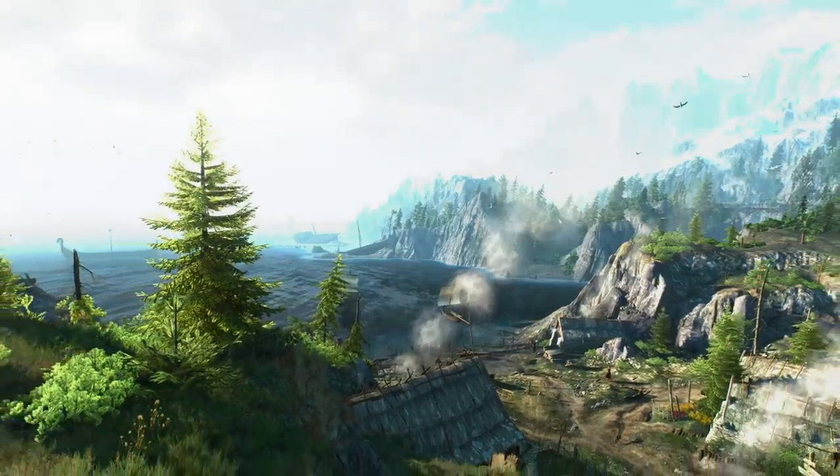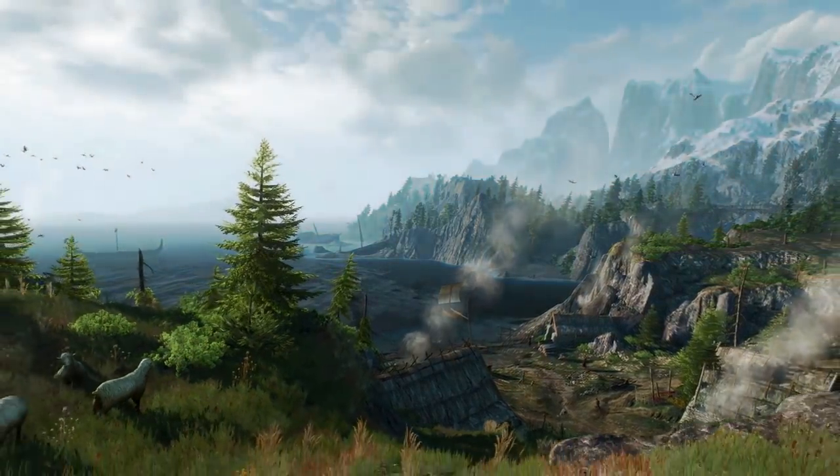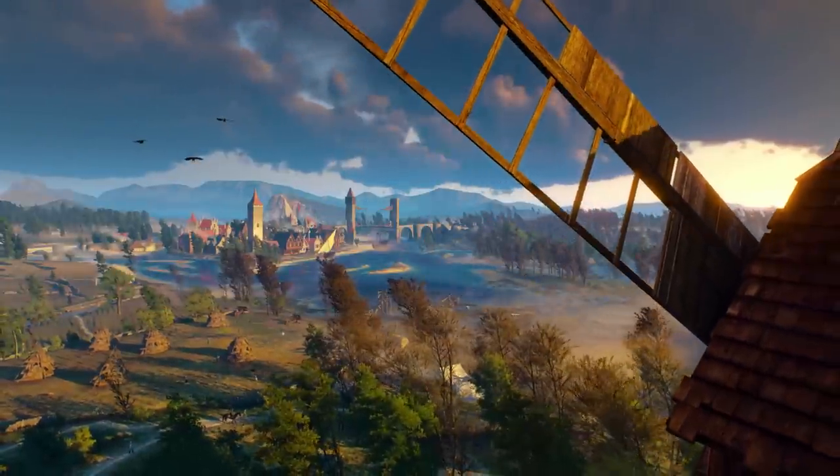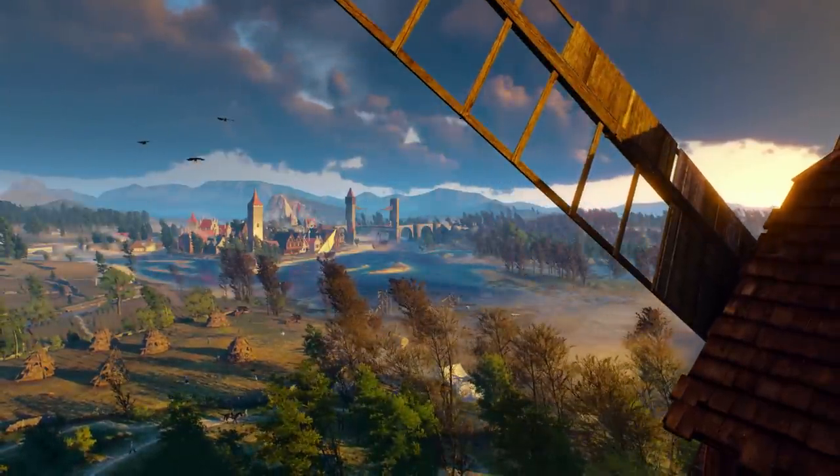The trailer opens up with a beautiful shot of a seaside village as well as some next-gen sheep which are looking pretty good. This next shot is actually a distance shot of a city called Oxenfurt. A lot of people think this is Novograd, but Novograd would be a lot bigger and Oxenfurt is known to have those pointed roofs as well as that big bridge off to the side.